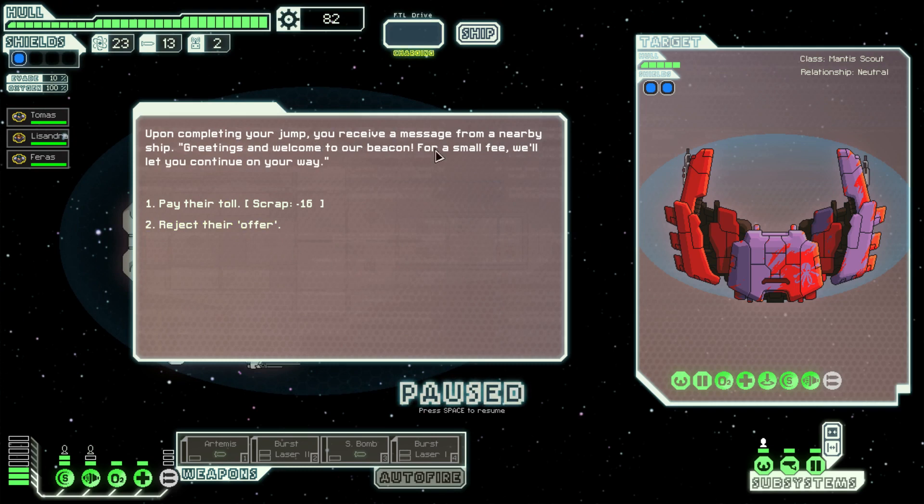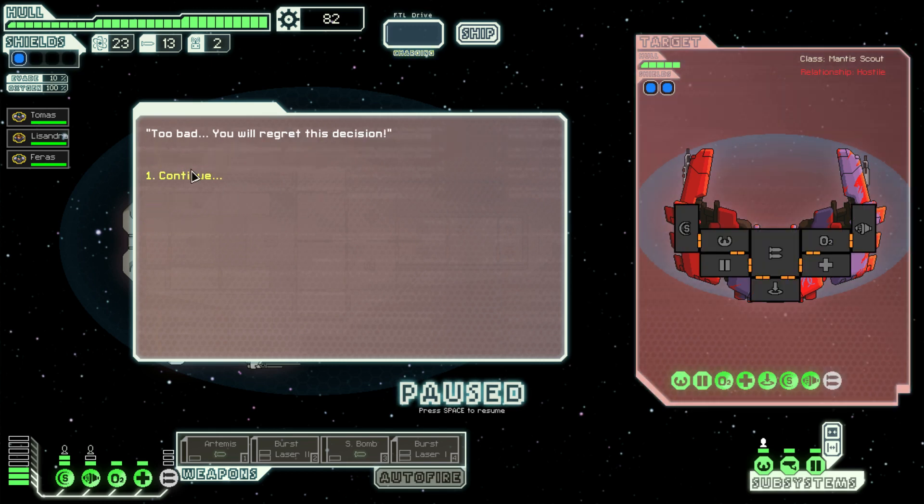Upon completing your jump we receive a message from a nearby ship: greetings and welcome to our beacon — for a small fee we'll let you continue your way. We're not going to pay toll, so reject their offer. Too bad, you will regret this decision.